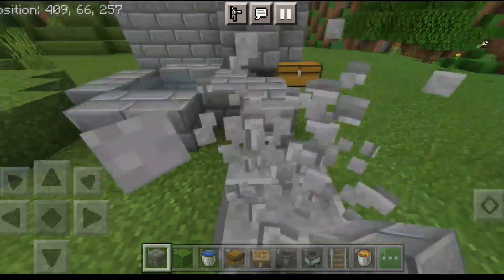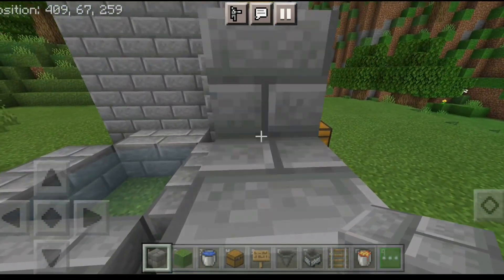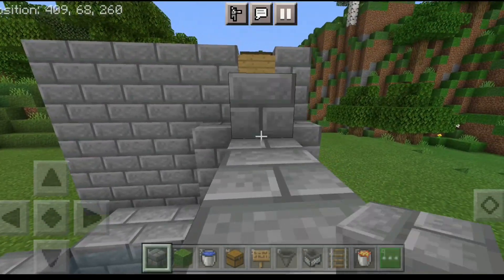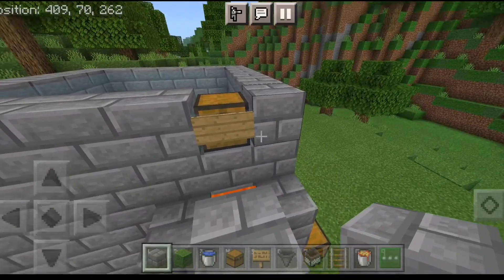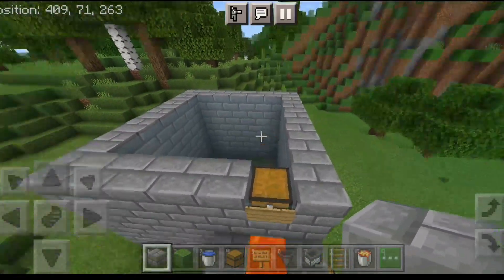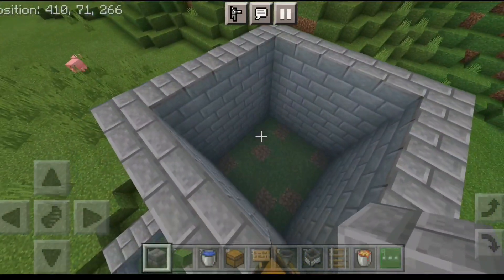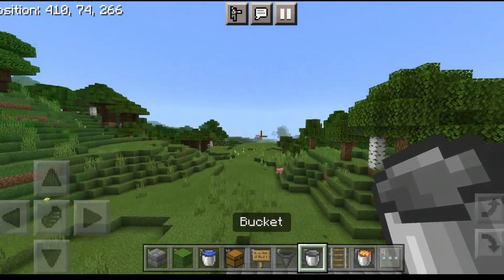After placing the lava, you can make a way — like stairs or something — so that you can easily go up and down. After that, you have to find some fish and catch them in your bucket.